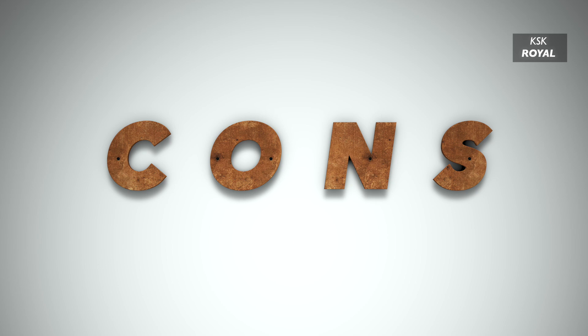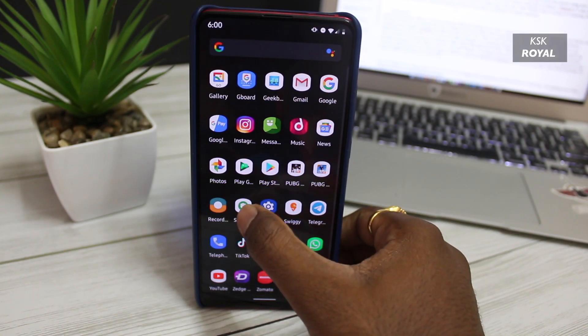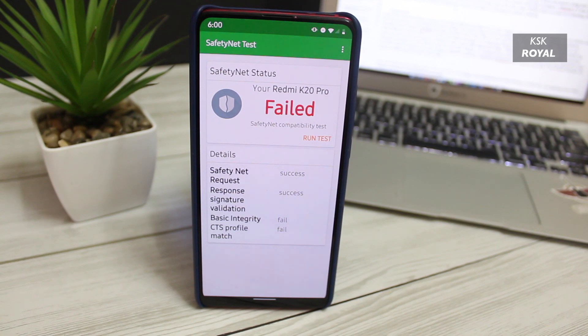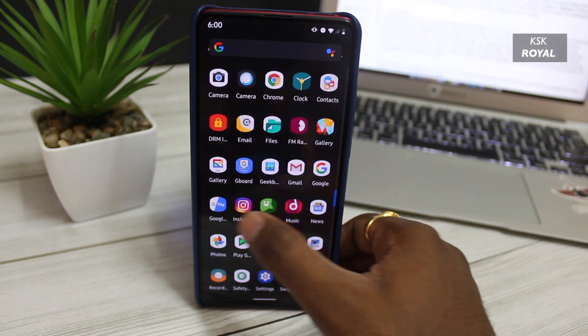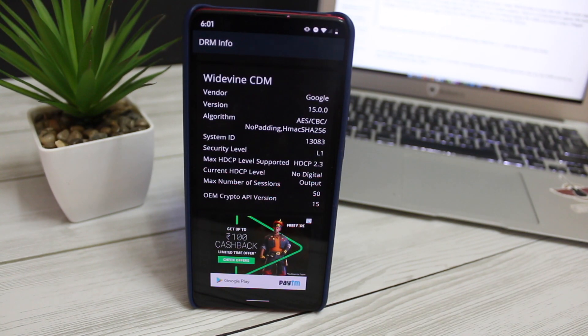Now for the cons: the SafetyNet check is an Android API that tests the integrity of the device, and sadly CRDroid fails to pass this test. This means applications like Netflix cannot be installed from the Google Play Store. However, this is not a serious problem — there is a workaround to bypass this issue using Magisk Manager. Some other minor bugs include video playback issues on very few devices. Basic features like VoLTE, LTE, Wi-Fi, Wi-Fi hotspot, Bluetooth audio, and Widevine L1 work fine without any issues.